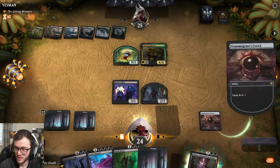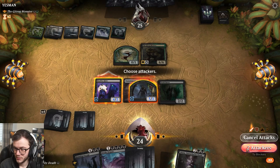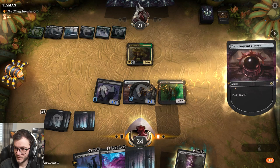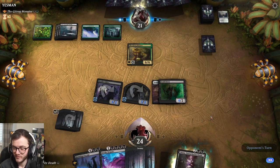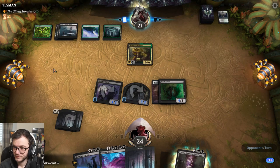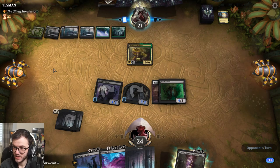Next turn we can cast Invoke Despair, but they do have quite a bit of mana. We've got seven lands and a lot of stuff. Regrowth - are they bringing back Cut Down? Fine. Can't cut down anything at the moment - nothing's too big.